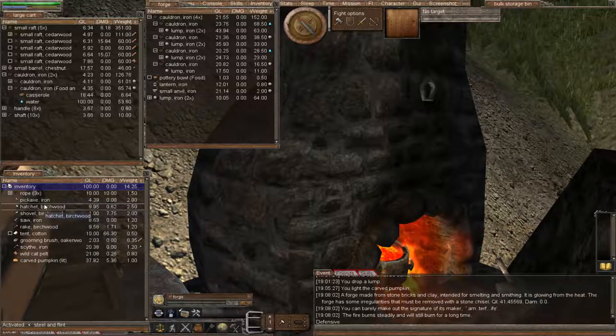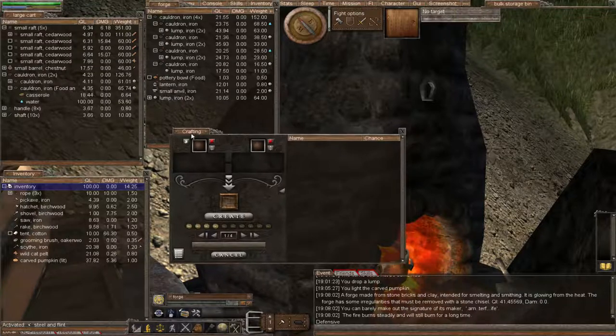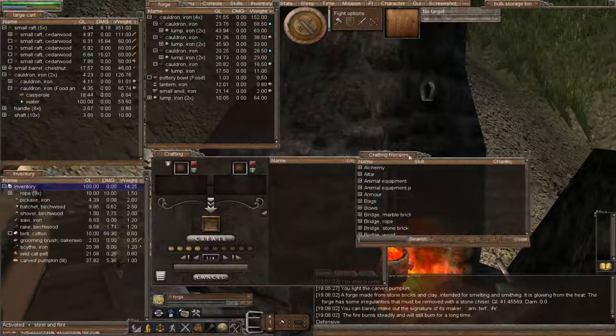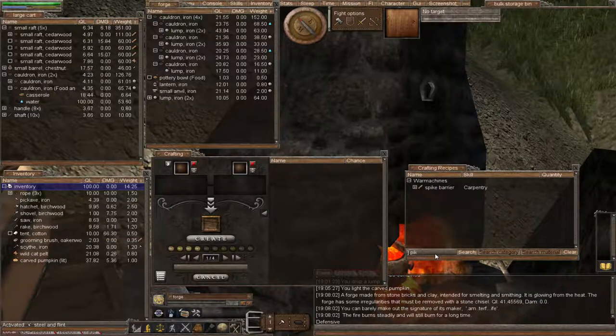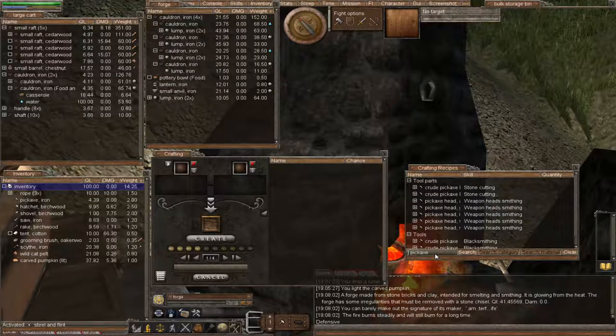Once we've done all of our starter tools, we're going to do two more tools: a needle and some scissors. Let's get started with our pickaxe. Let's bring up the crafting window and the recipe window, and start by finding the pickaxe.